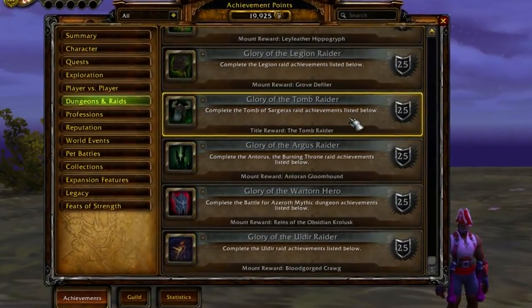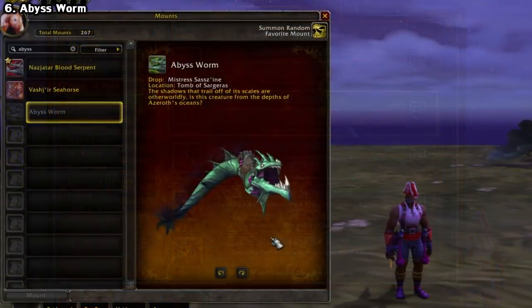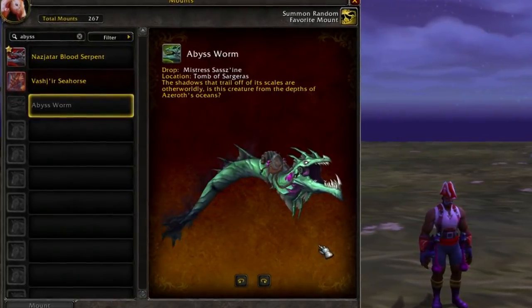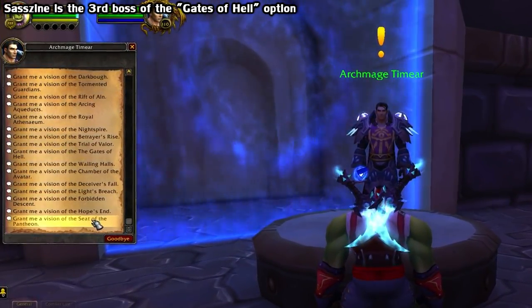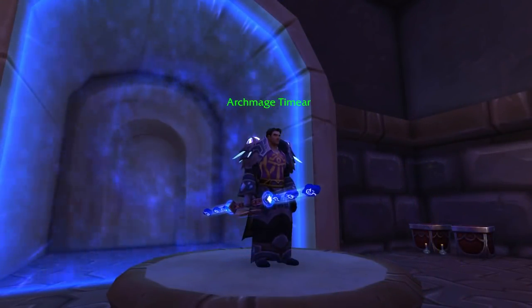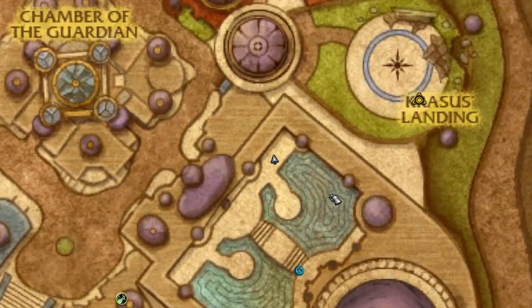Although the Tomb of Sargeras meta achievement only gives you a title, one mount can still be found within it. It's called the Abyss Worm, and it drops from the Mistress Sezine boss on every difficulty including LFR at a 1% drop rate. Note that in patch 8.1, Blizzard will be adding an NPC that lets you queue up for any LFR raid in Legion — he'll be found right here in the Broken Isles Dalaran.